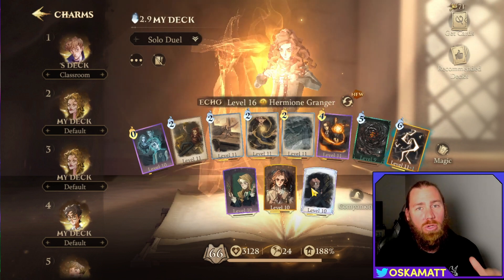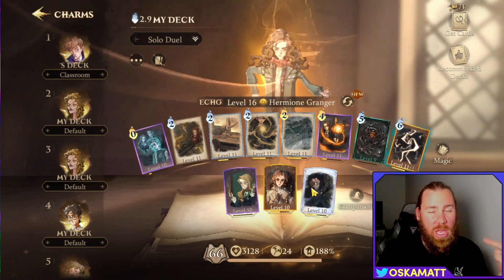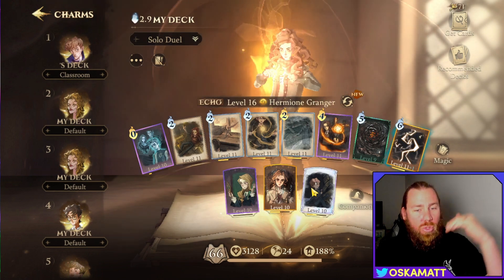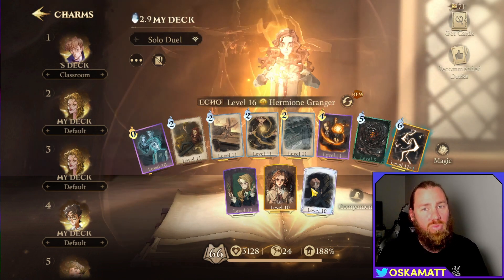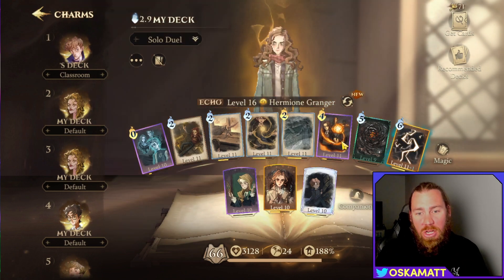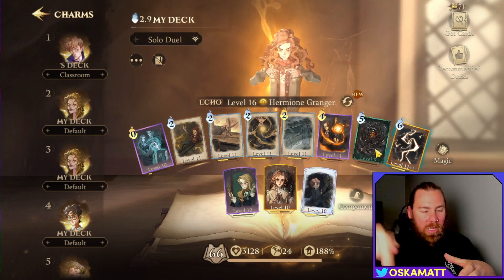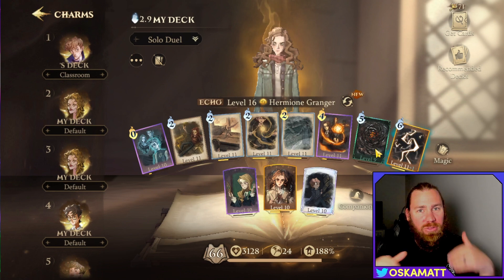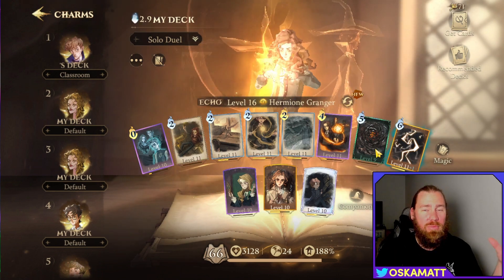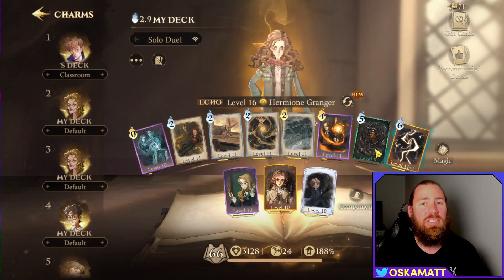The biggest downside of this whole deck is if you're against a Newt, Neville, or heavy Hagrid summon deck and you don't get on the front foot — you can really get overrun by summons very fast because you don't have big AoE damage. You've got Incendio, which does a little but not that much. Obscurus is single-target AoE, and Thunder hits the whole board but only single targets. So if you're against 10 summons at a time, you're really not going to do enough damage and you just get overrun. That is the biggest downside.